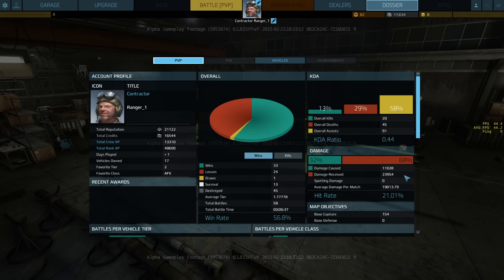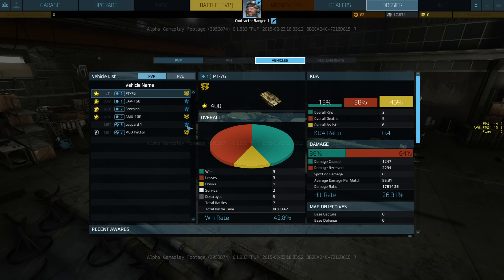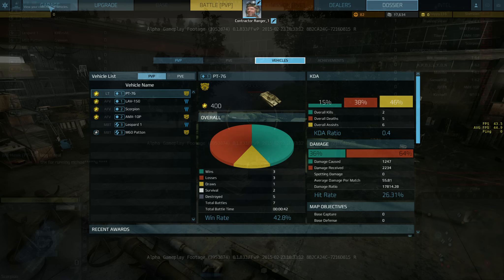Here's PVE missions — obviously, to go to battle you would click that button there. I don't know what the missions are going to be like, but that should be interesting. The dossier just gives all your personal information. I guess 33 wins, 24 losses — that's not too bad. I haven't survived all that many rounds. I've got 20 kills and I've died 45 times, which is horrible. But I'm a great big assist monster and there's a reason for that. It also gives you a breakdown according to vehicle, so you have some nice stats you can access if you want to, and there are achievements as well.